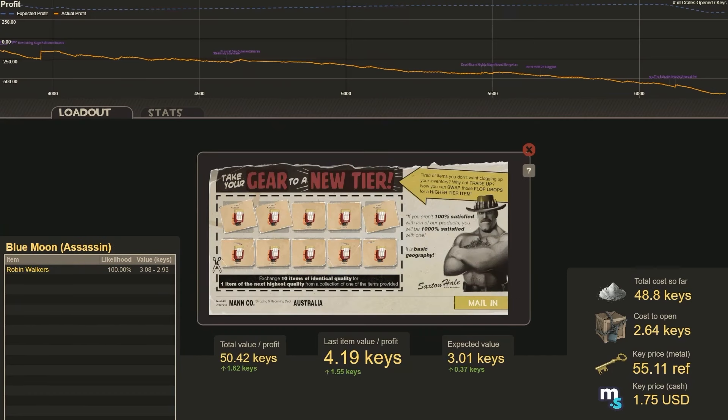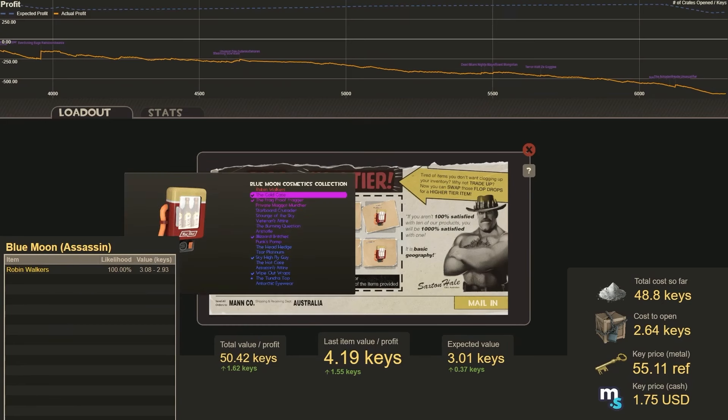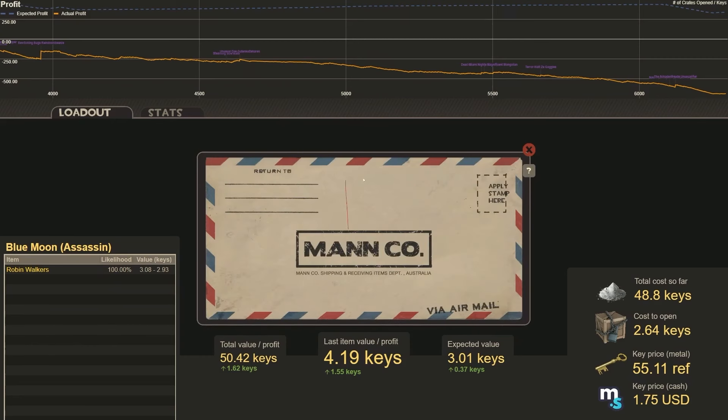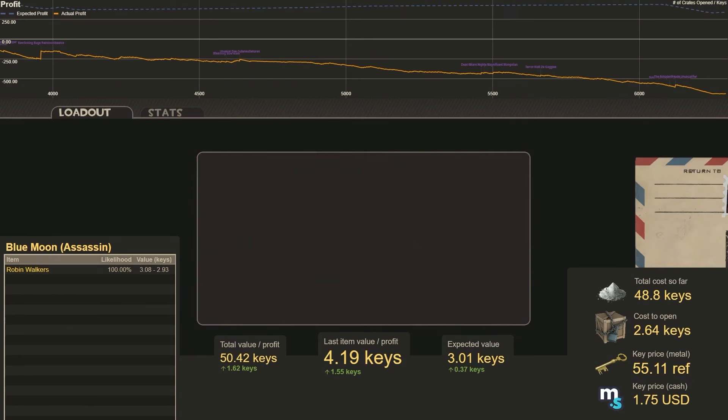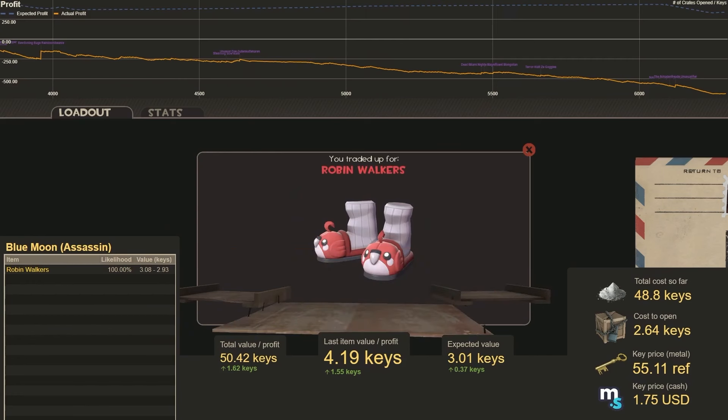This one is a guaranteed trade-up — a Blue Moon trade-up. If you buy these cold cases for cheap enough, you can just get Robin Walkers for cheaper than the market price. Number 44. We get the Robin Walkers. Sweet!